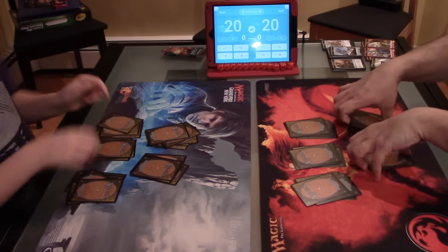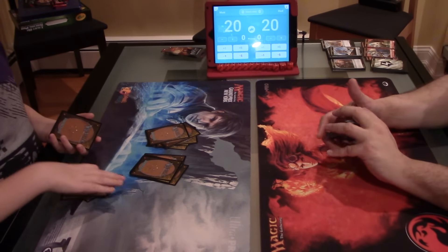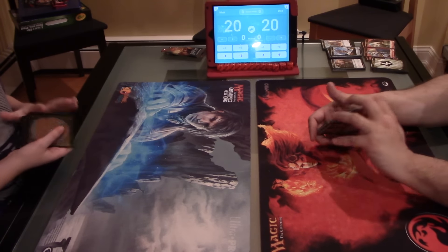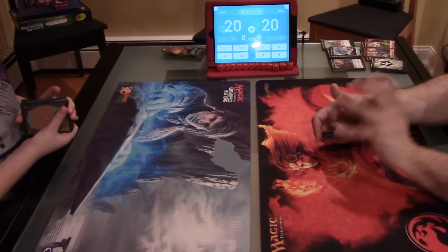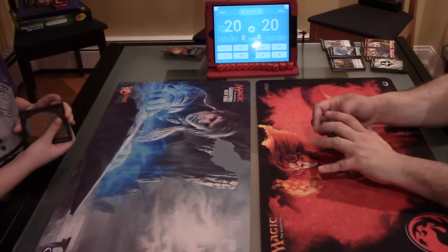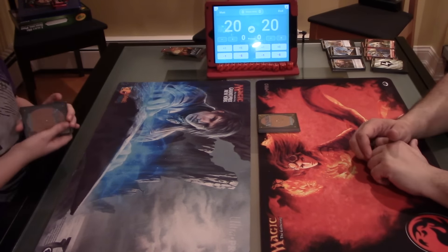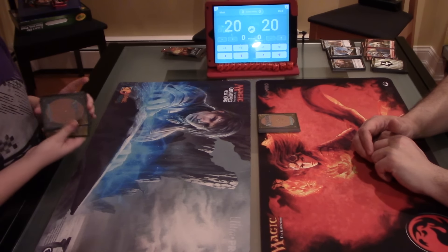One time we were doing a draft with Eternal Masters, and she found out we pulled a Jace — Jace, the Mind Sculptor. She looked it up and went, wow, I better be careful with this. I think it was like $100 at the time. We ended up selling it for around $60 before it went straight down, because reprints tend to do that.